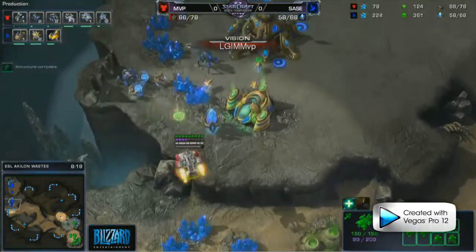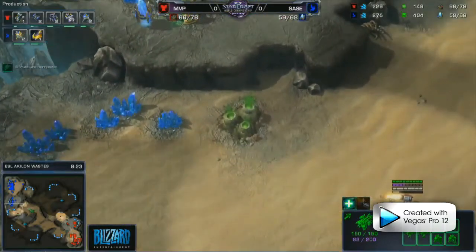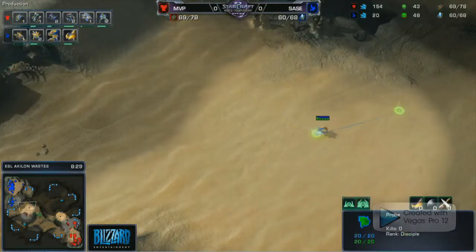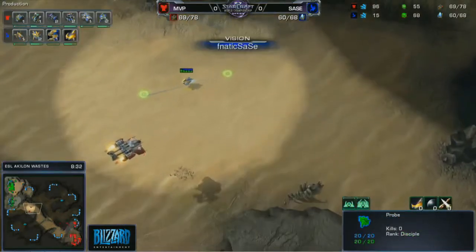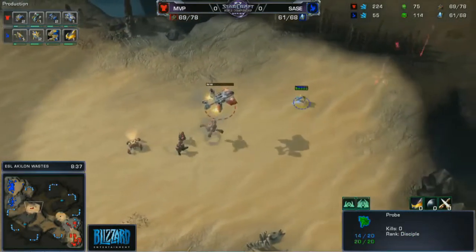At around the eight-minute mark, MVP starts adding two additional Barracks, which will let him eventually get Stim and Combat Shields upgrades. The third gas comes down at about 8:15. He's not stopping Tank production — that's very important for both a strong aggressive attack and defense against whatever Sauce might bring across the map.